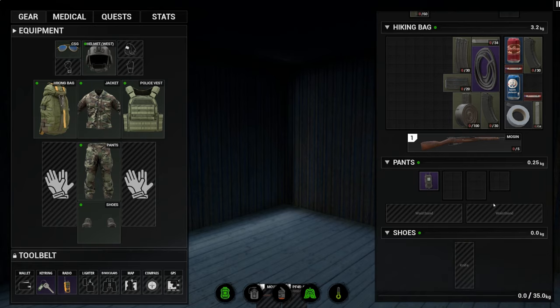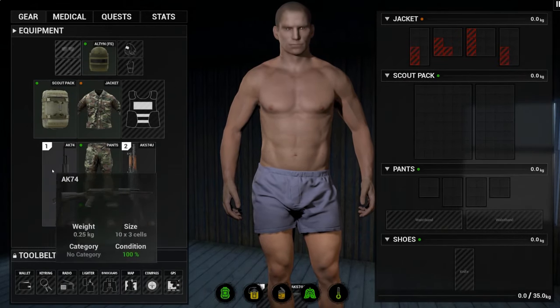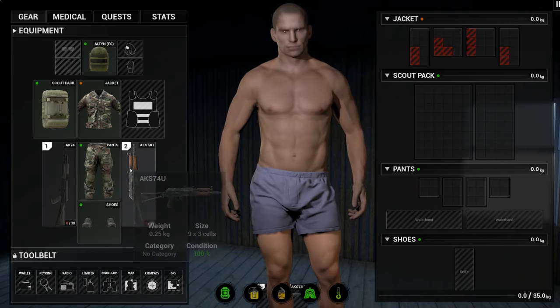One of the most important things you'll want to work towards is filling your tool belt. This will hold unique items such as radios or a keychain, which will persist through death unless playing on a hardcore server. The idea behind this was to give a constant feeling of progress even if you end up dying a few times in between.